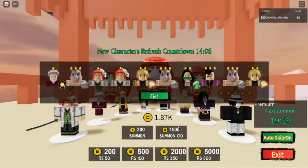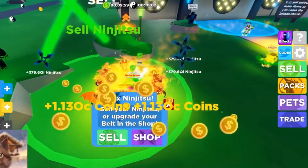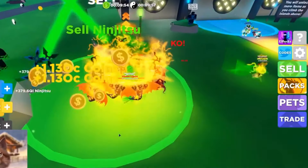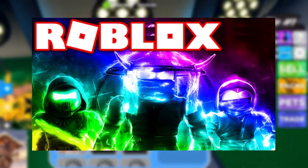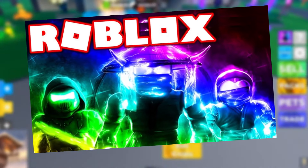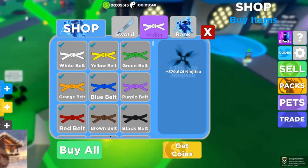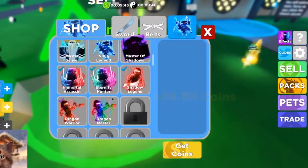Ninja Legends. Ninja Legends is a pretty neat fighting game that features agile movements, ninjutsu, and lots of combat. The game is notable for having over 1 billion visits despite having been released less than two years ago. The game has a number of upgradeable options too, including a permanent upgrade to pets and capacity and even unlocking a new location.